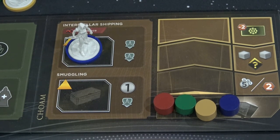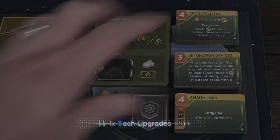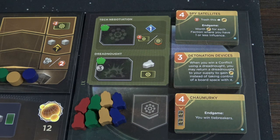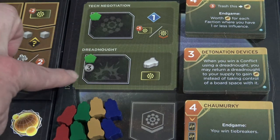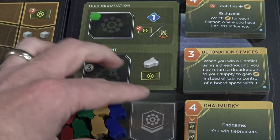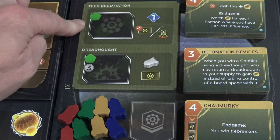Next up is the right-hand side of the board — specifically there is a new board added for the Ixian technology. There are a couple of spaces in which you can place your agents: tech negotiation and the dreadnought space. The dreadnought is going to cost you three Solari to purchase. Each color in the game can purchase up to two dreadnoughts — it is capped at two.